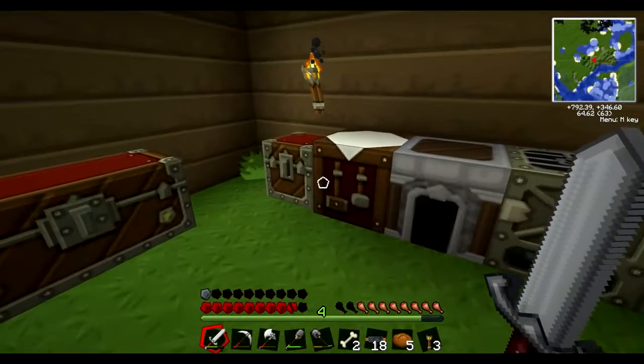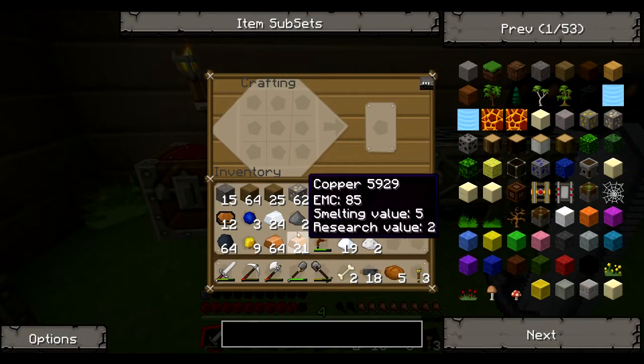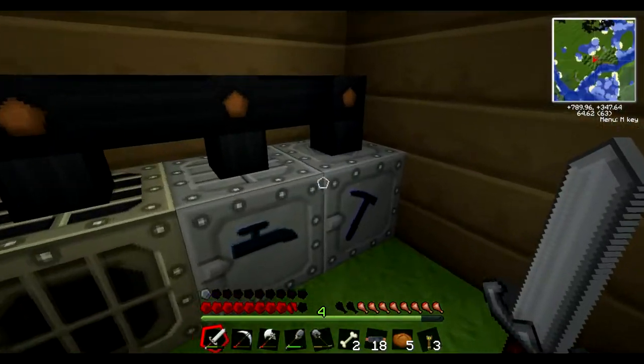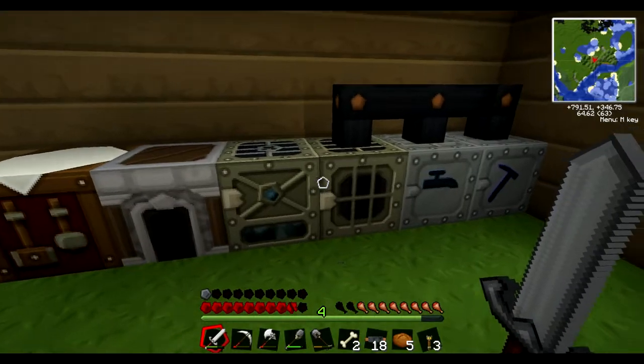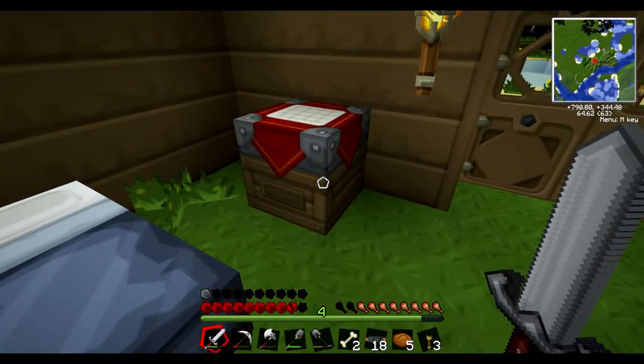I didn't actually get resources but I prepared some materials - I smelted a lot of stuff, I did some heavy maceration. I stopped doing it because I was running out of coal. I still have two stacks but I didn't want to use all my coal on that.